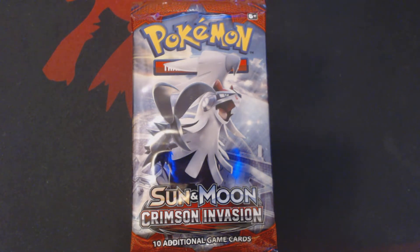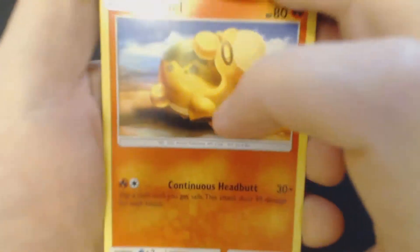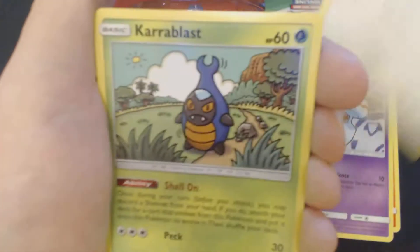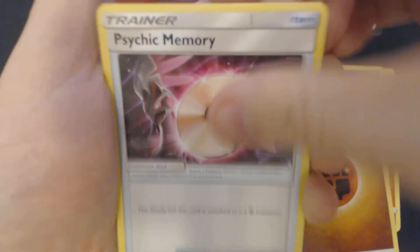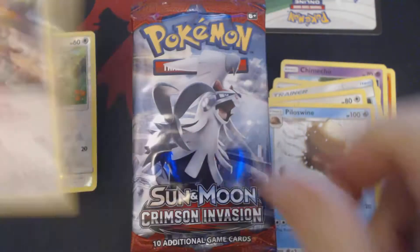I am opening these cards off camera because the Trading Card Game Online code card is packaged backwards, and I do not want to show that off on camera. We've got here Numel, Chimeco, Bunnelby, Caroblast, Boink, Fighting Energy, Psychic Memory, Staravia, Pillow Swine, Reverse Hollow Starly, and Holographic Regigigas.